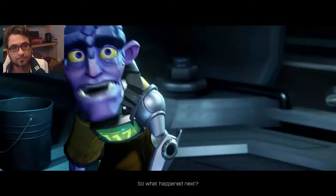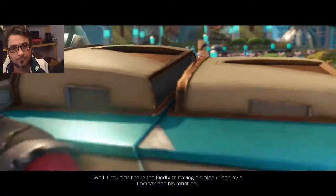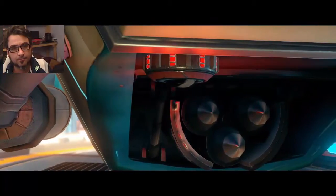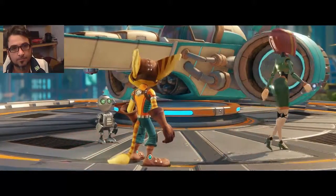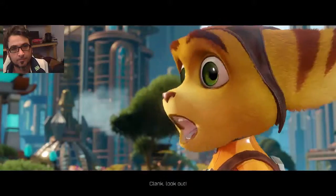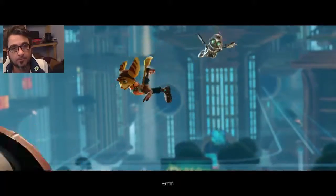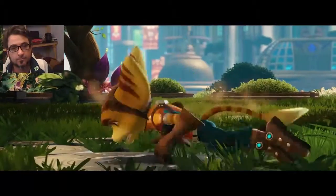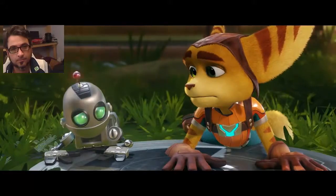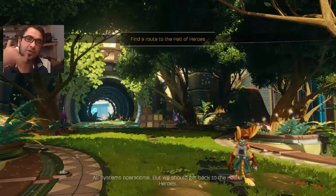So what happened next? Well, Drek didn't take too kindly to having his plan ruined by Lombax and his robot pal, so he sent Blargian mercenaries to take them out. Clank, look out! No! You all right pal? I'm gonna leave it there — thanks for watching, catch ya later. Bye.